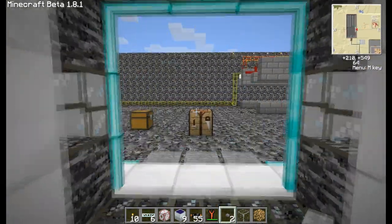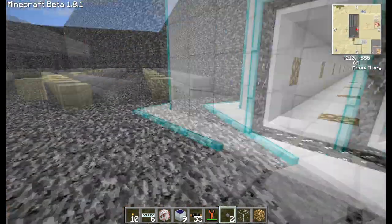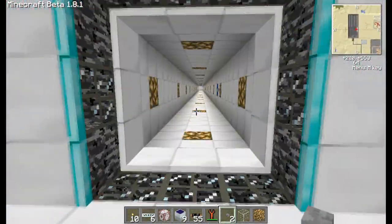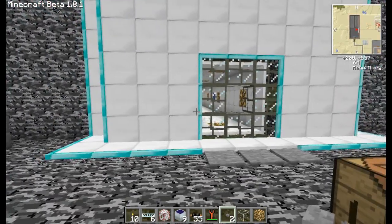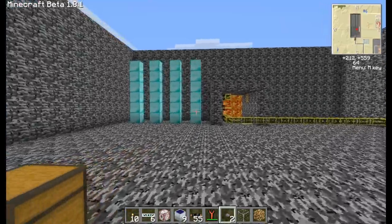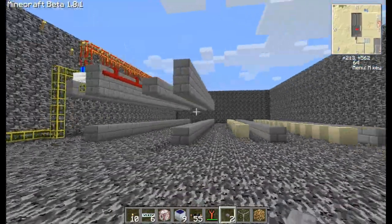These doors automatically open when you walk through and close behind you — you've got touch power, the step sensor I'm going to call them, and the pressure plates to sense when you walk on them and want to go out.